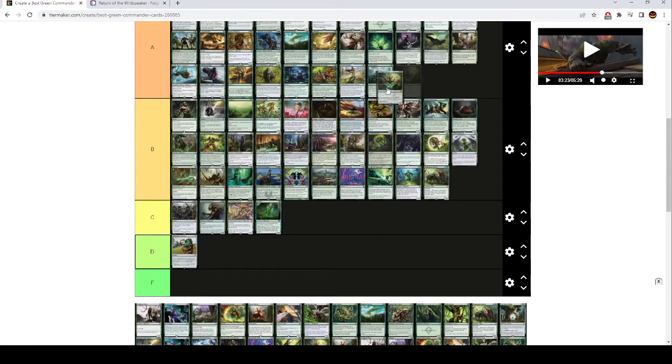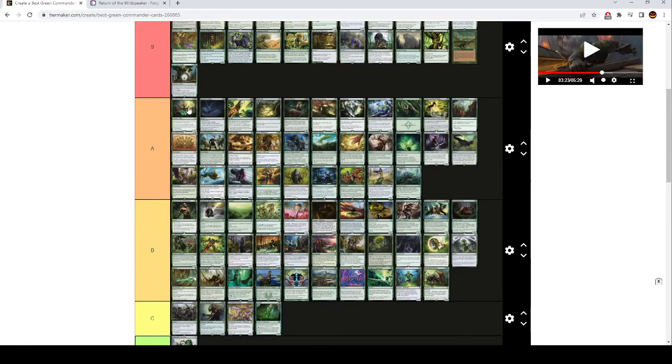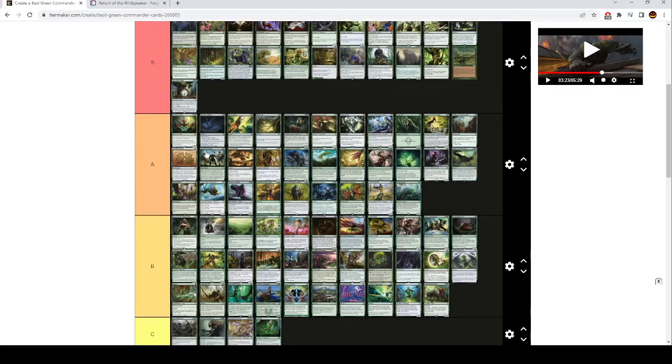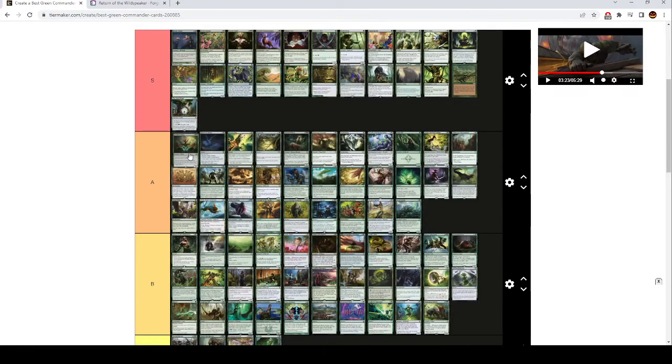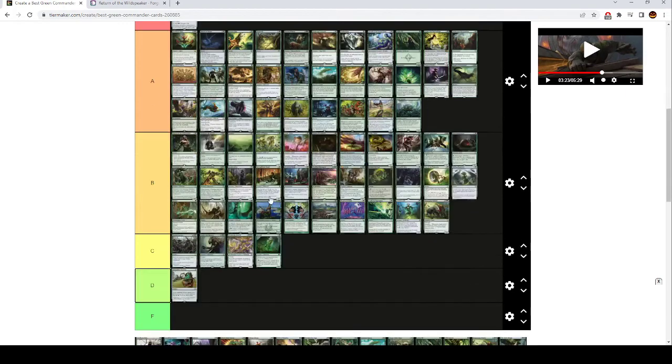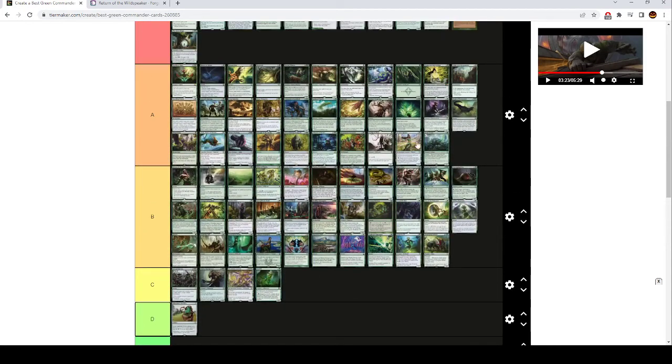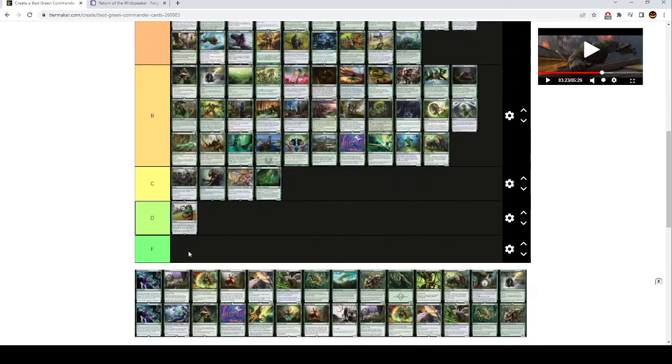Seedborn Muse is high A tier. People play this in literally all their decks, but guys, it's not that good. You have to actually be able to use the mana for this card to be good. If you can't use the mana, this card doesn't do anything. I think you have to be kind of built around it, but there are lots of decks that can actually make use of that. You just can't play it in literally everything like a lot of people do. I think it's a slightly overplayed card.